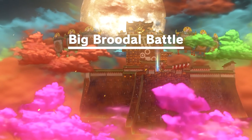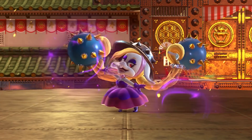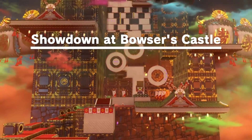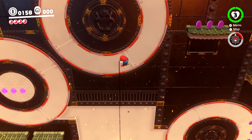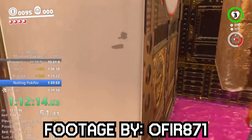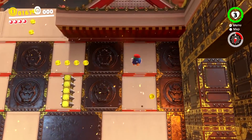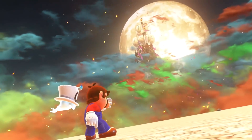Moon 3, Big Brutal Battle, reminds us of the Broodals — specifically Topper and Harriet, who were both fought before in the Cap and Sand Kingdoms respectively. This way players know they're a target, just in case they forgot. After that, there's one final stretch to the boss, which gives a little more time to work with the Pokios so you'll be familiar with them before the fight. This section is also very focused on climbing and showcases that metallic surfaces cannot be attached to. And finally, that brings us back to the Robo Brood itself.